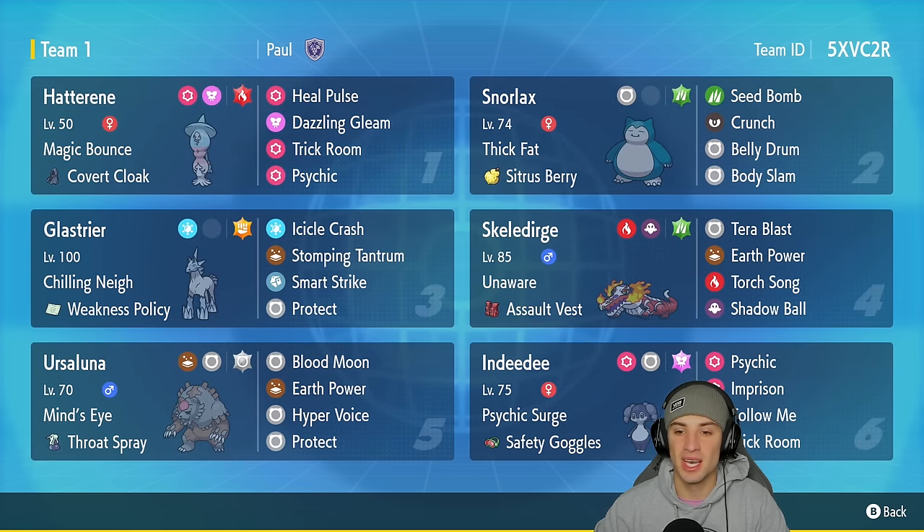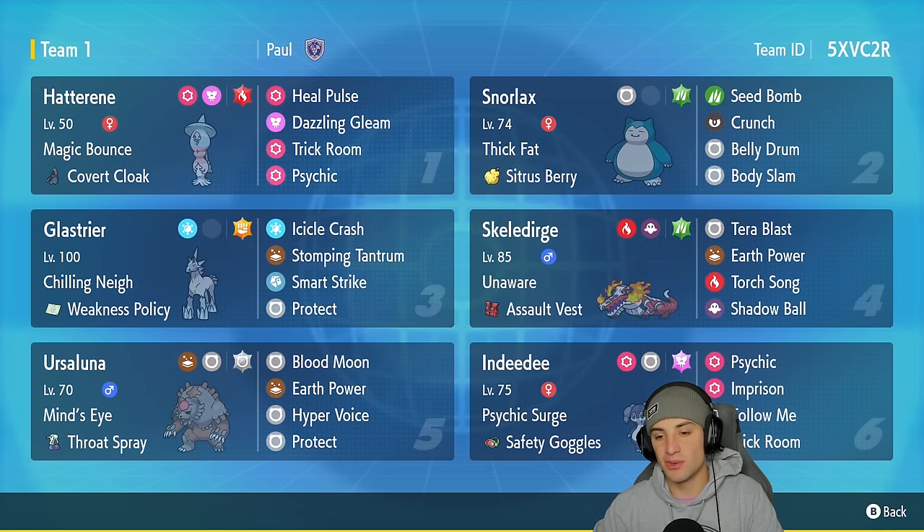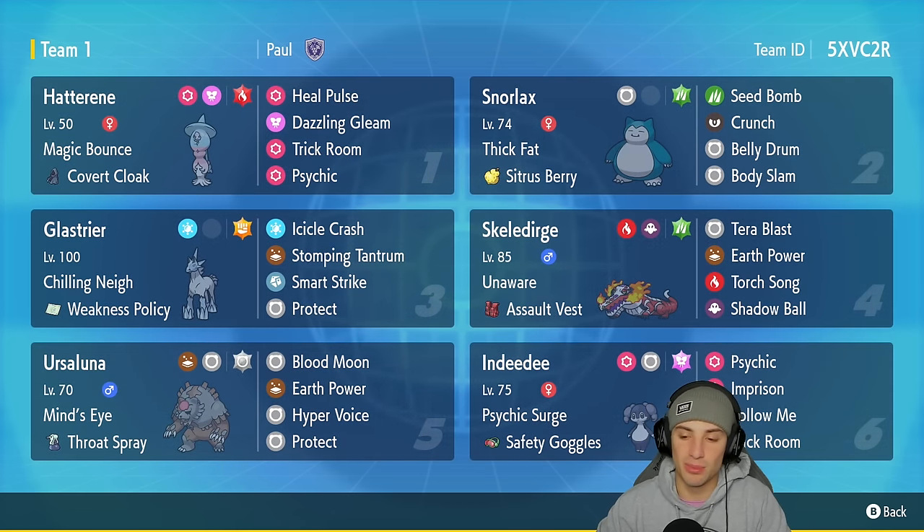In our fourth slot is the Gen 9 fire starter Skeledirge — haven't used him on the ladder in a while. He has Unaware with Assault Vest, running Torch Song, Earth Power, Torch Song, and Shadow Ball. Fifth slot is Blood Moon Ursaluna with Mind's Eye and Throat Spray — Blood Moon, Earth Power, Hyper Voice, and Protect. Finally, our second trick room setter Indeedee with Psychic Surge, Safety Goggles, Psychic, Imprison, Follow Me, and Trick Room.